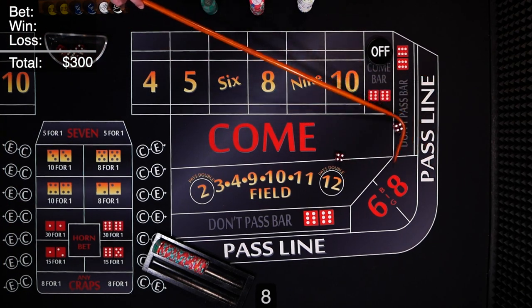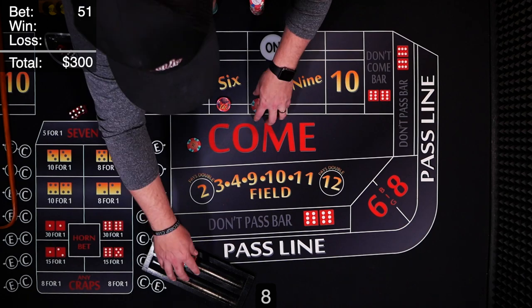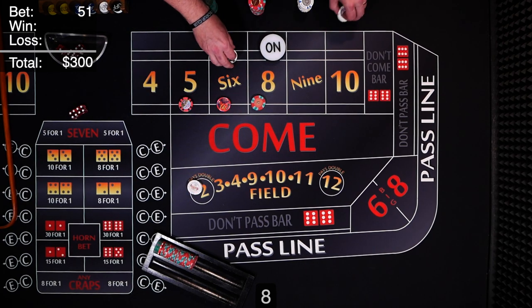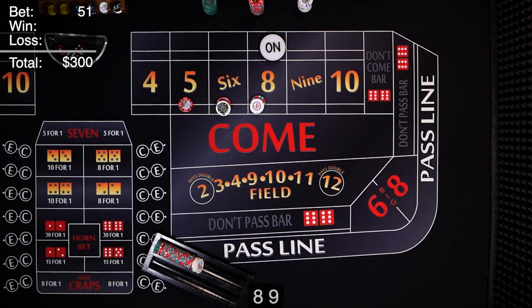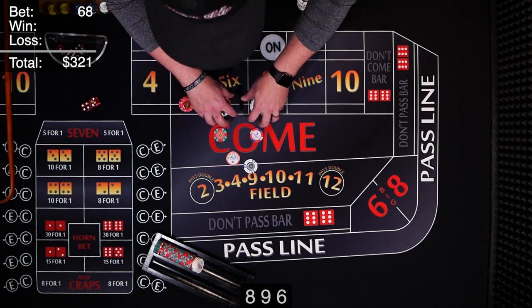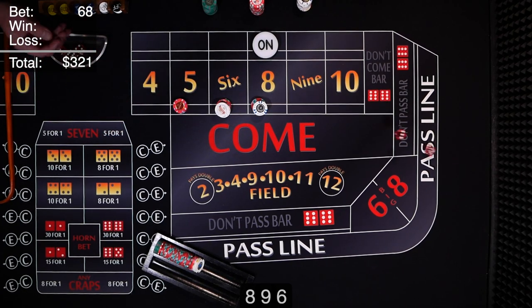Coming out — eight, eight hard. There's our eight; we just wish we were on it. So let's go ahead — three units on the 5, three on the 6, three on the 8. We need to see that 5, 6, or 8. There's the nine... and there's the six! Off to a good start. That'll pay us $21. I'm going to take the 5, 6, and 8 up a unit, rack the change. We're going to hope to hit it one more time so we have enough to get in the field and cover all the numbers.